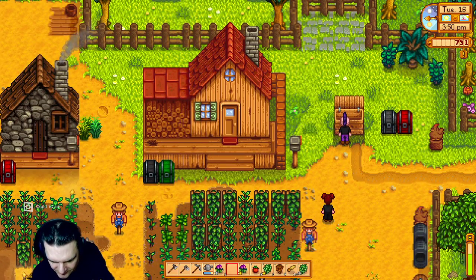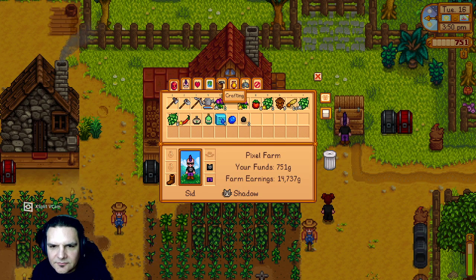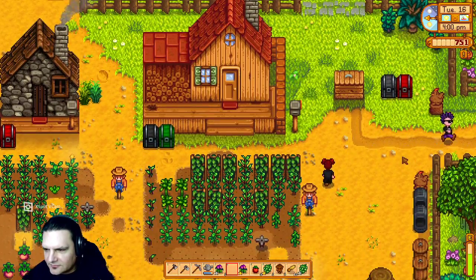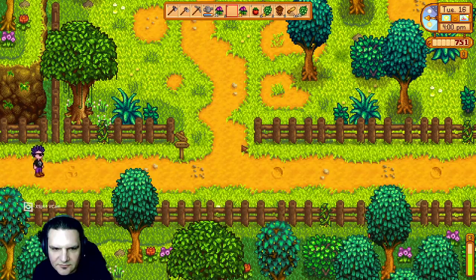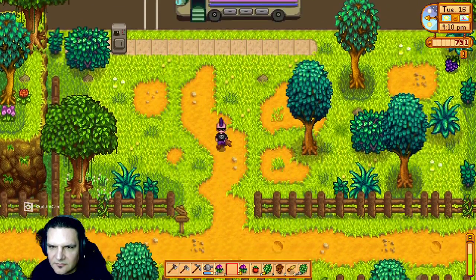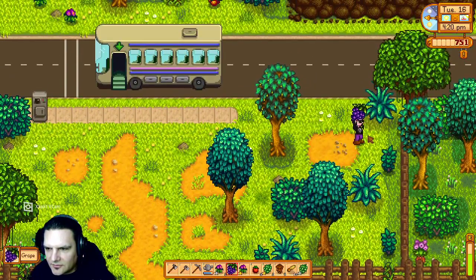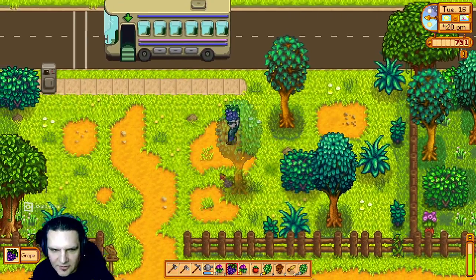Let's just sell some stuff and then go to bed. But it's only three in the afternoon. Well if you want to save this day, we could go over to the town. I finally got the wizard one — I want to go visit the wizard. Let's go over there. Where do I go? He's down south and over to the left.